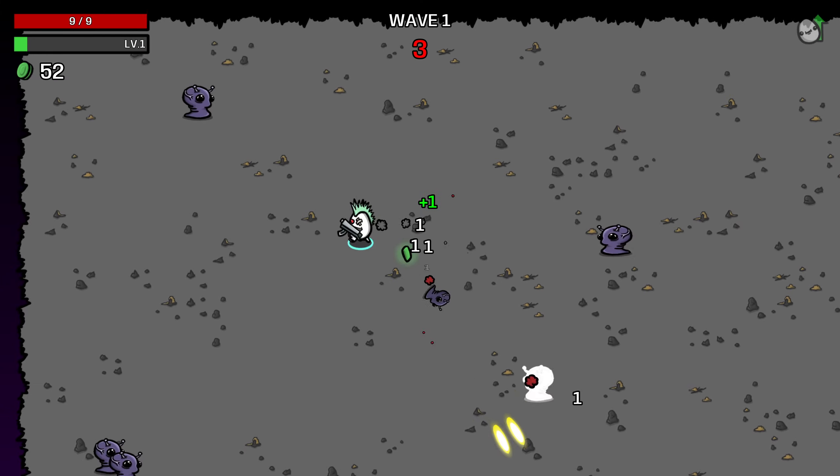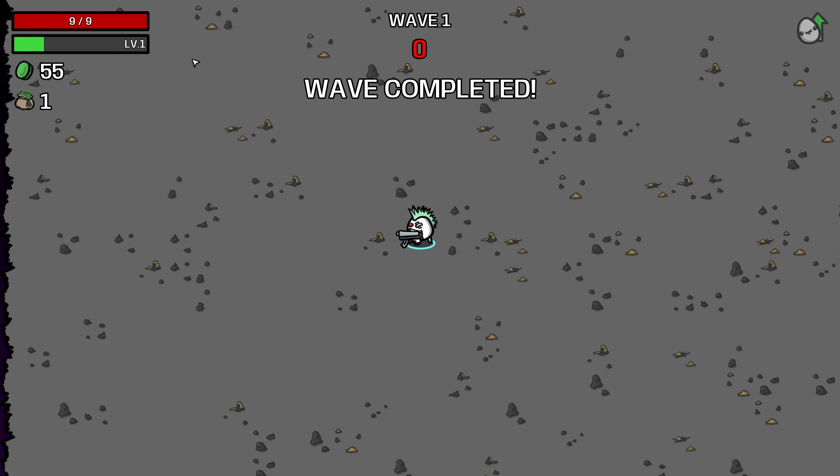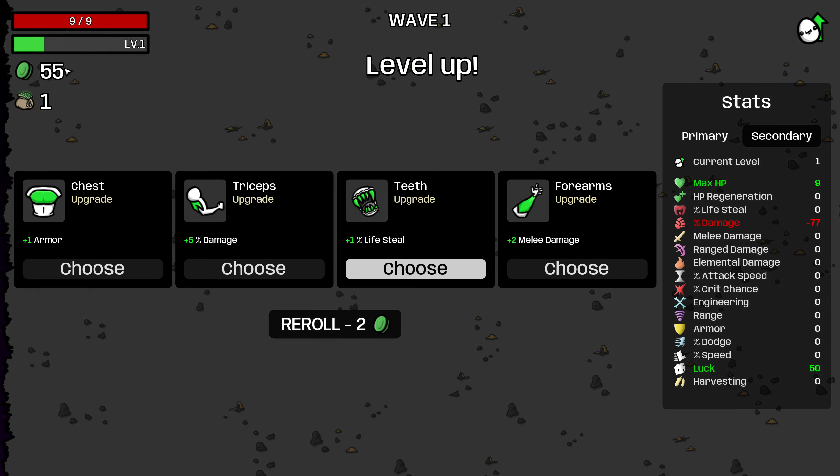I think the natural pick here is to just start with the submachine gun and see if we can make that work. Getting the damage per bullet from 1 to 2 on the submachine gun for this build is actually going to be pretty challenging, so we may end up not having the damage to kill enemies in the mid-game. I also played Wave 1 pretty bad — I moved in such a way that we only made 55, we probably should have had more early-game money.